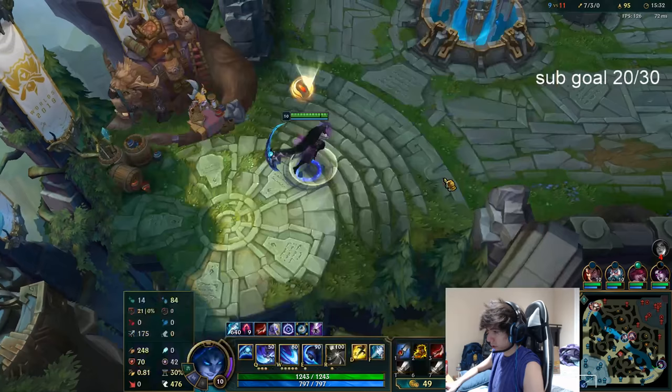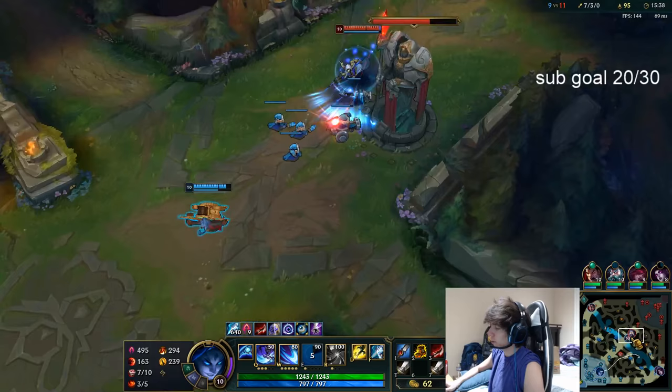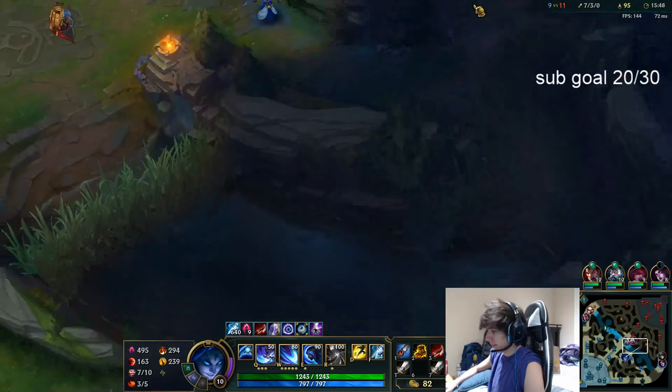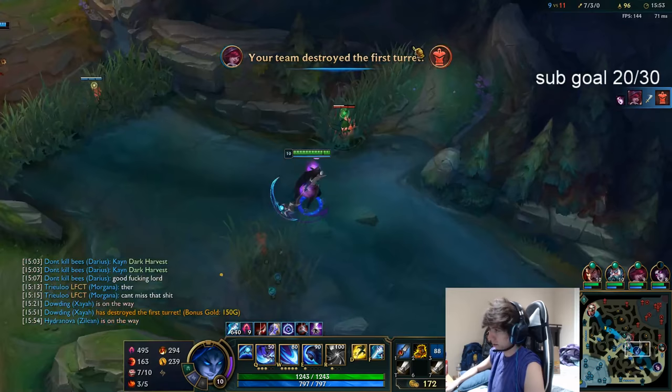We're going to get Mobi boots now — we have a lot of damage, we're really ahead. The damage is there; we need to be everywhere on the map. This is how you carry games — when you get this lead you're everywhere making plays, vision is yours, objectives are yours, enemy jungler is yours.